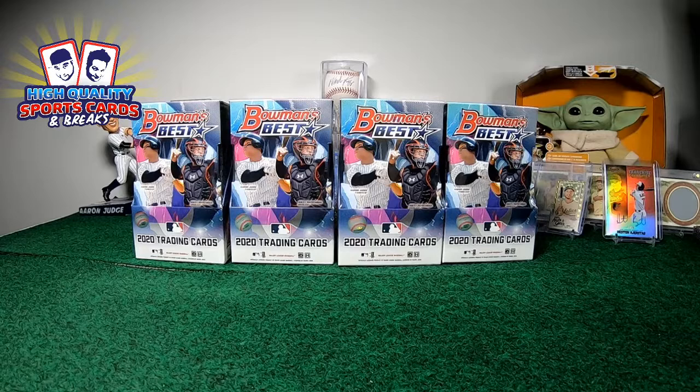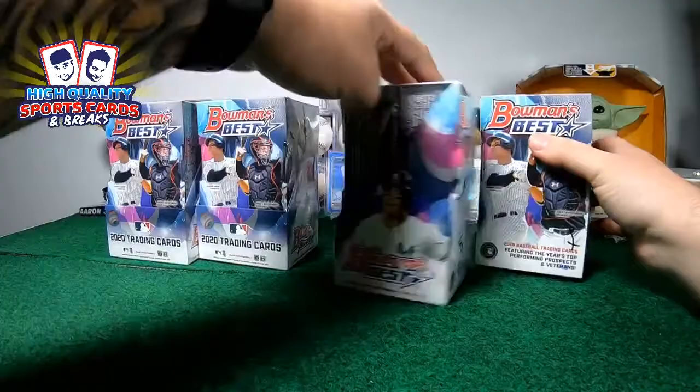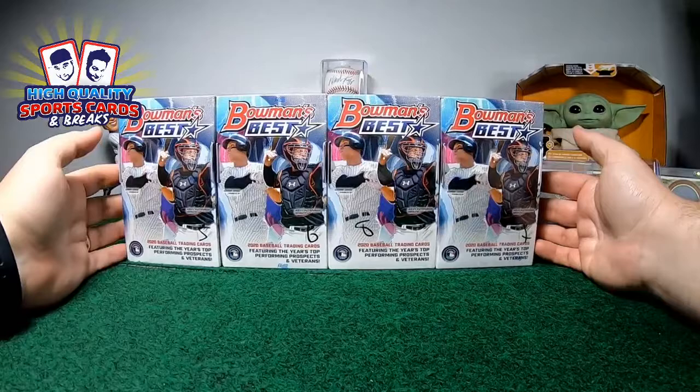What up, what up guys, welcome to the High Quality Breakers channel! Welcome guys one more time to the show. Bodies on the table — the second break of the night. We got Bowman Best, The Collection of the Bomb. We got four boxes for this break. Here are the numbers: seven, eight, six, and five — these are the box assignments for this break.